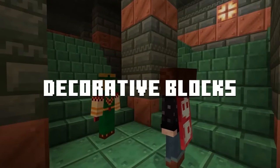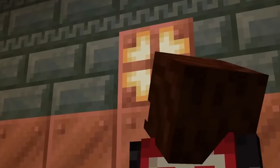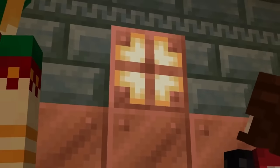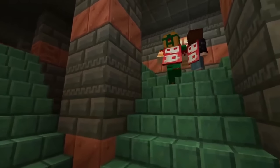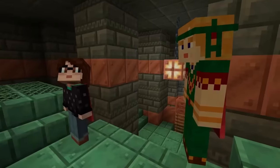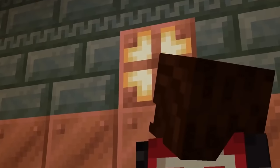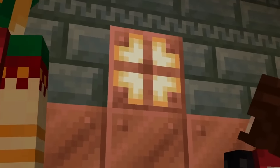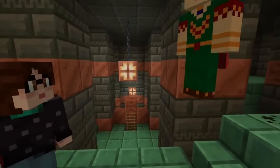Minecraft 1.21 will also be introducing a variety of new blocks, including a new light source variant known as the Copper Bulb. With the copper set, the developers wanted to introduce a tinkered kind of feel, giving players a fun way to light up their builds. They've already used some in a village, creating a cozy feeling.